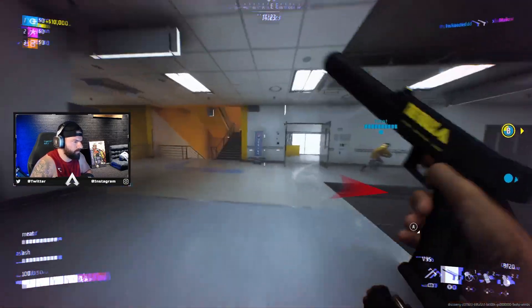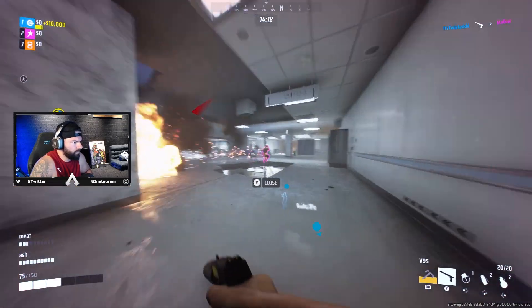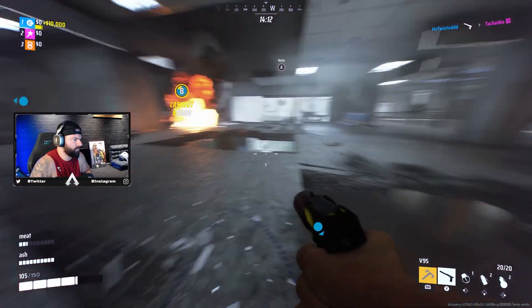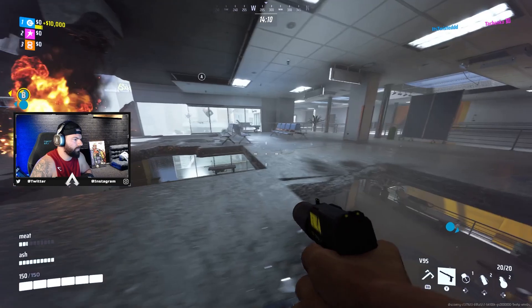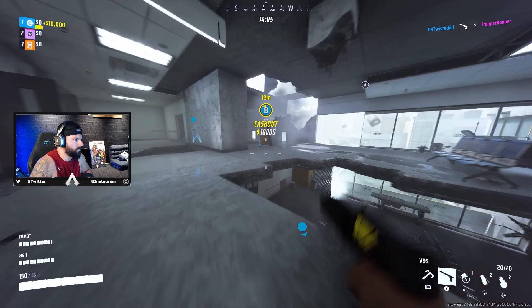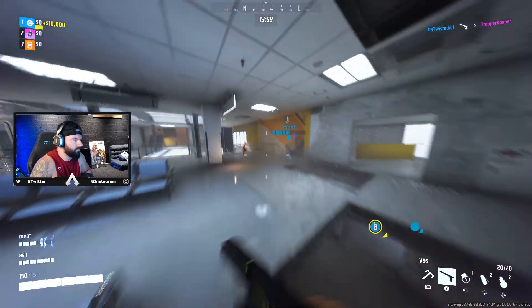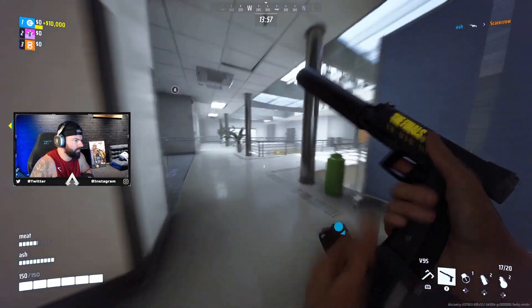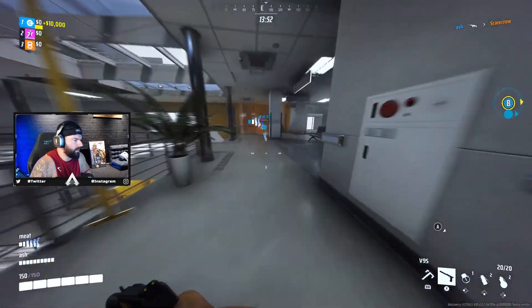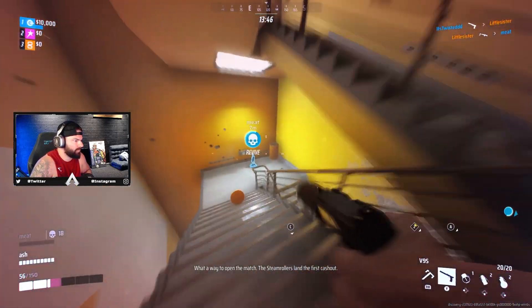Bank It, on the other hand, is a secondary mode where smaller vaults are spread around the map, beginning at $1,000 and gradually getting higher as each vault spawns throughout the round. This cash also needs to be deposited, with the first team reaching $40,000, or the highest dollar amount deposited when the timer runs out, winning the round. Cash Out is 3v3v3, while Bank It is 4 teams of 3 going against each other. It can be difficult, but it's really fun and chaotic, especially with the different types of classes.